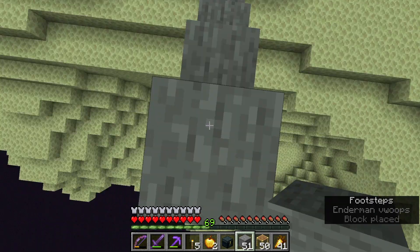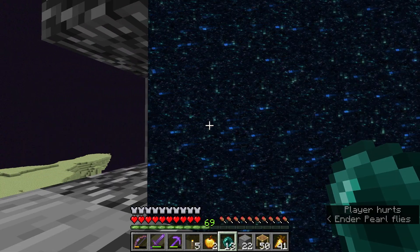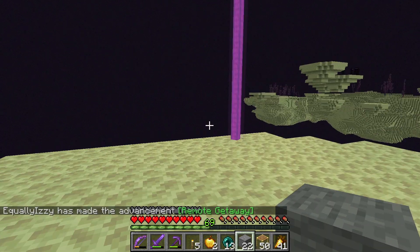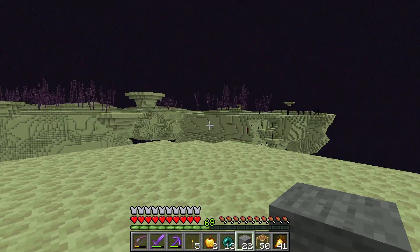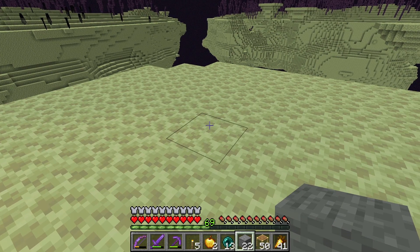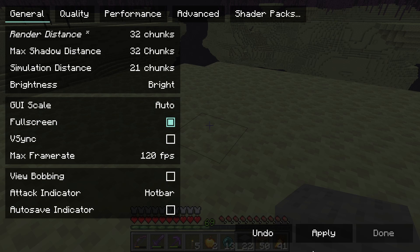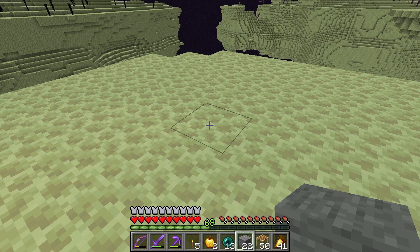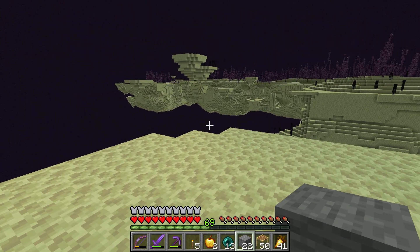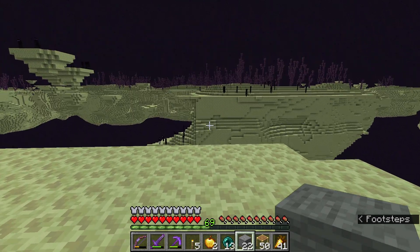We're going to stairway up and see what we've got. Let's just enderpearl through and hope we don't die. Okay, this could have been worse — we'll take it. Now the question is, do we see any entities? Don't look at any guys. I don't see any, but let's go ahead and increase our render distance. I'll give that a moment to load in. Yeah, I still see nothing.